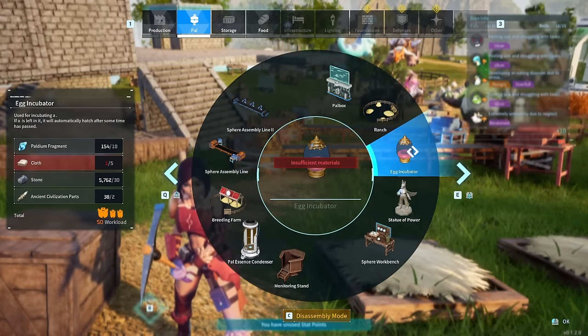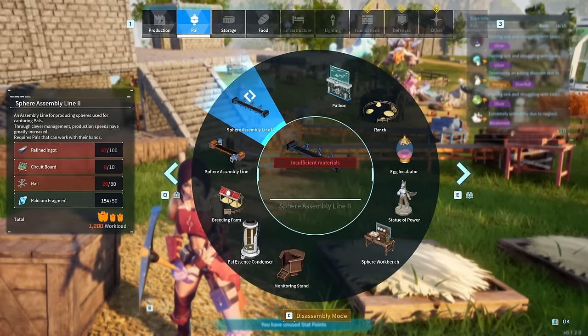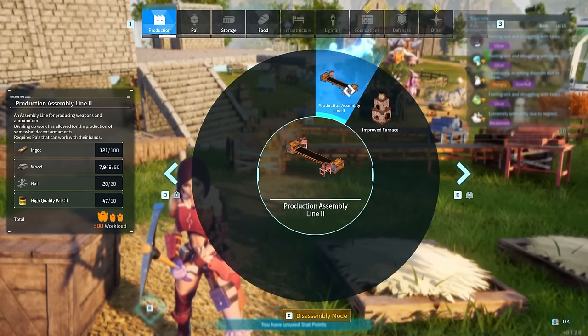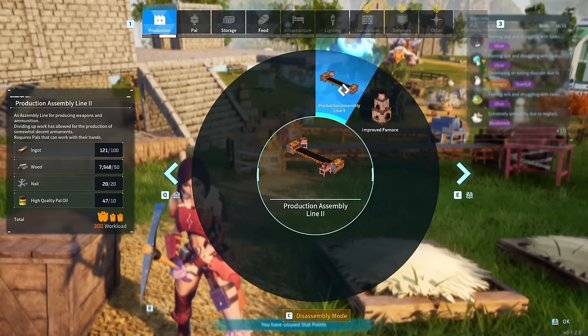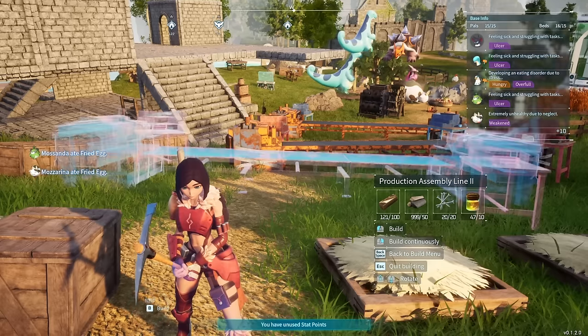See the materials on the left? Cloth, stone, Palladium fragments, refined ingots, circuit boards, nails, etc. Those are the materials that will get duped. So for example, if I dupe this, I will get an extra 100 ingots, extra 50 wood, extra 20 nails, extra 10 high-quality Pal oil. So what we've got to do is duplicate this — the production assembly line 2.